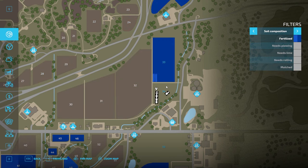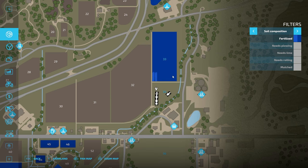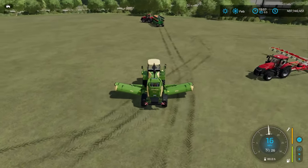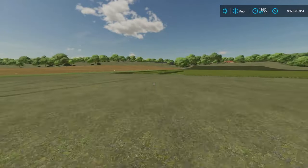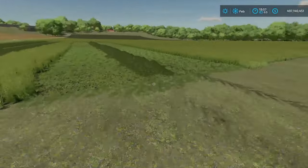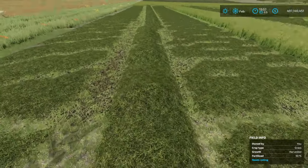One nice thing about grass is that it will regrow after harvesting. After you apply the two fertilizer states the first time, you only need to fertilize it once each subsequent time to keep the yield high. The first fertilizer state carries over, so you just add one more state after each harvest.